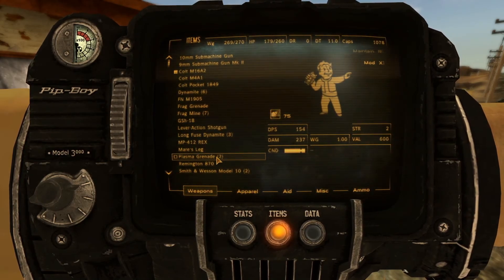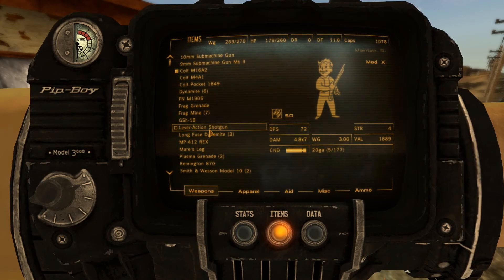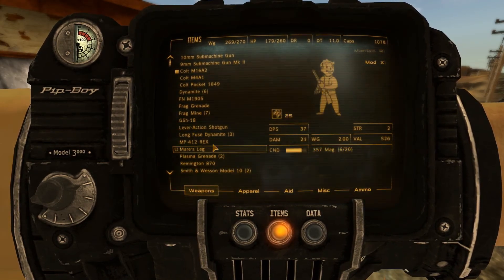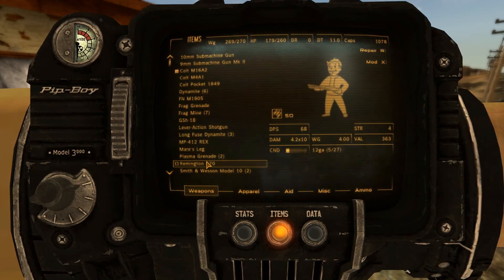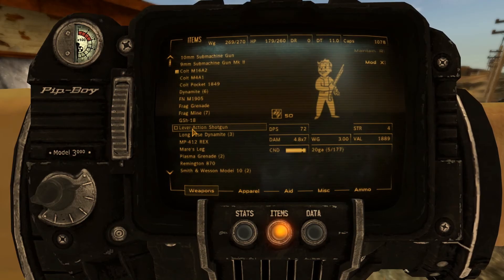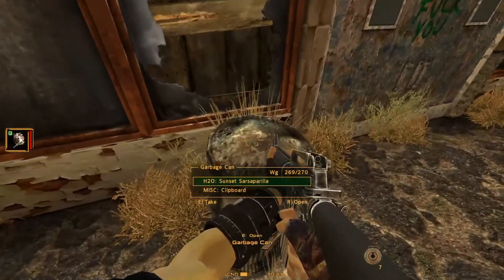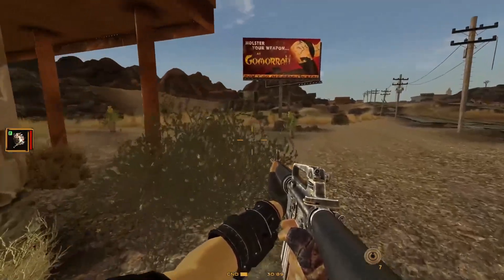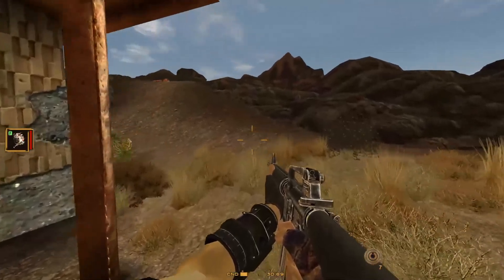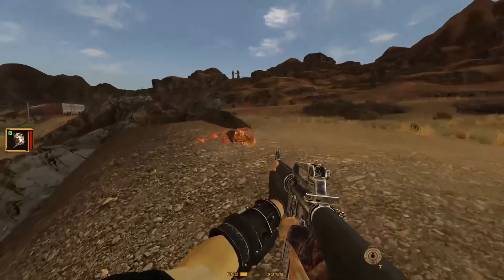What is the current damage of my lever action? 4.8 times 7. I think this Remington's actually better than the lever action. It's 12 gauge though, and I don't have a whole lot of 12 gauge ammo, so I'm not going to use my lever action to fix the Remington. I have more ammo for the lever action — I'll use that for now.